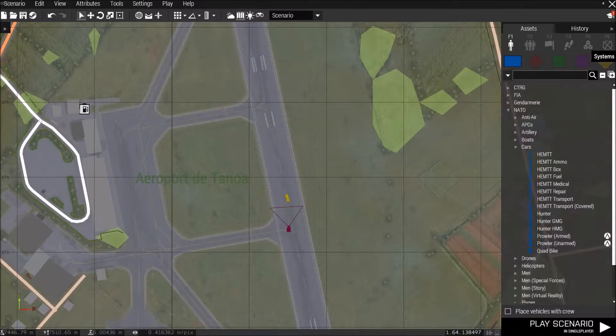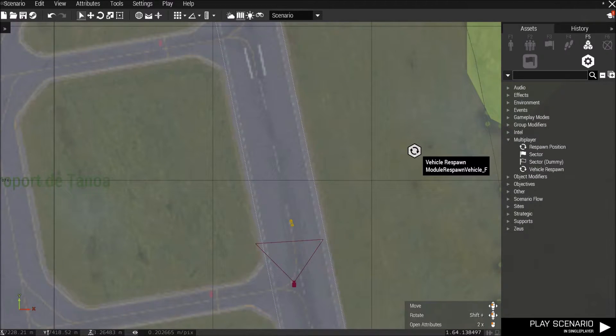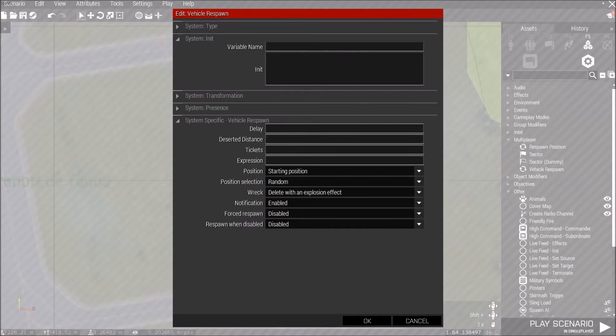Press F5, go into Multiplayer, go to Vehicle Respawn, and put it down. That brings up this little module. What you want to do is press on it and it'll give you a bunch of options to configure.